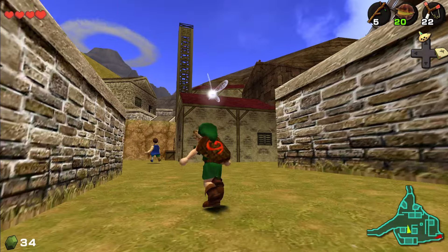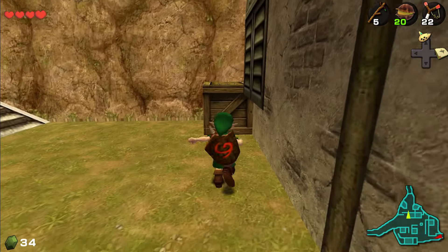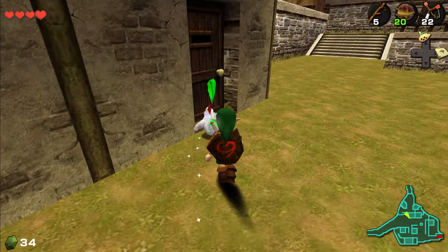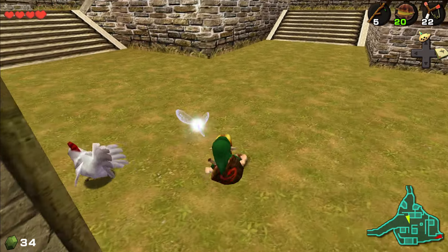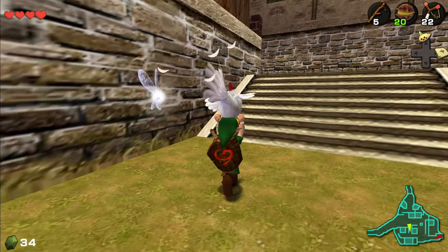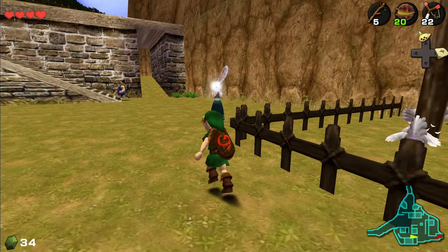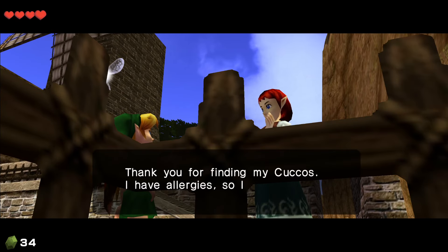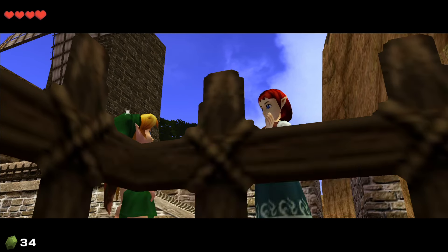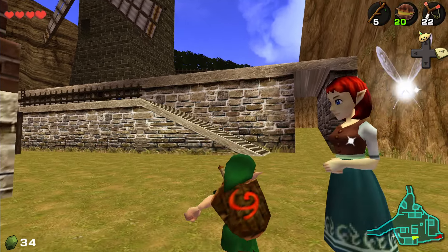I feel like Ocarina of Time just sets itself up so well in the first third of the game with Child Link. Everything's just nice, being able to go around and help people, having some fun. I just don't get why this lady has cuccos if she's allergic to the things, but whatever, whoever floats your boat.